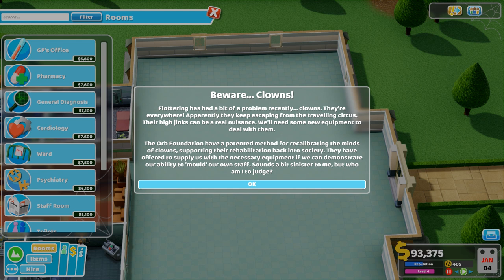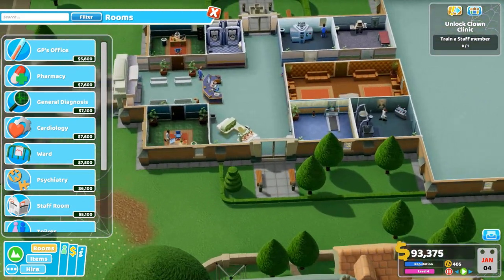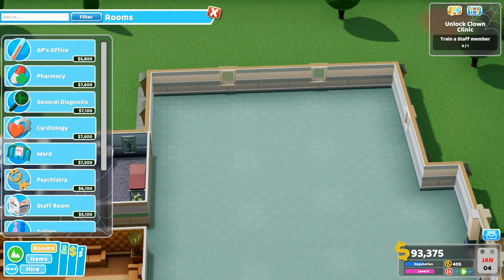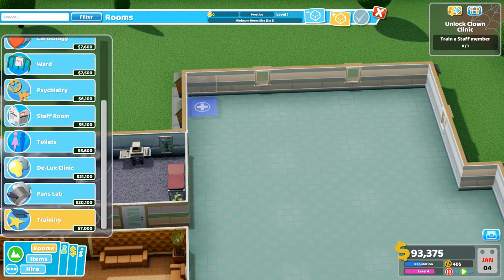Fluttering has had a bit of a problem recently — clowns. They're everywhere, apparently escaping from the travelling circus. Their hijinks can be a real nuisance. We need some new equipment to deal with them. Can't wait to see these clowns!